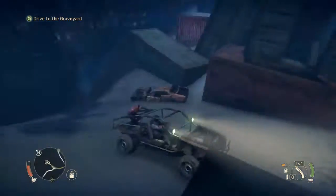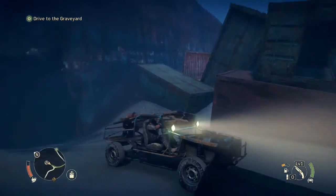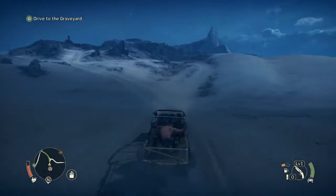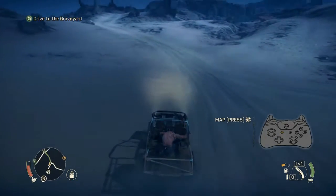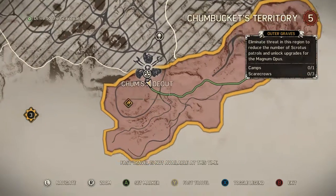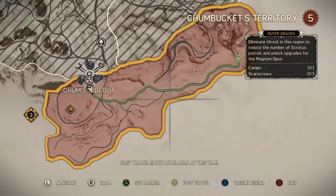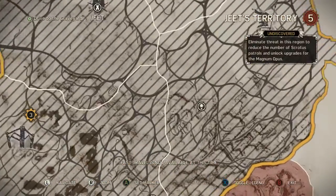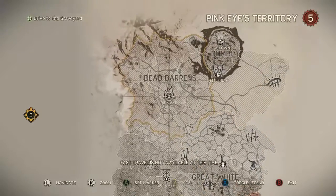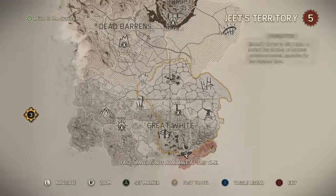We've gotten the assistance of Chum Bucket here, who's basically gotten us to his home, which is inside this rust bucket of a ship. This is his magnum opus, which he intends to help us find. This is what I was discussing earlier. As you've seen from the previous video, and the size and vastness of this — and then you take a look and see how much more. This is built on the Just Cause 2 engine.